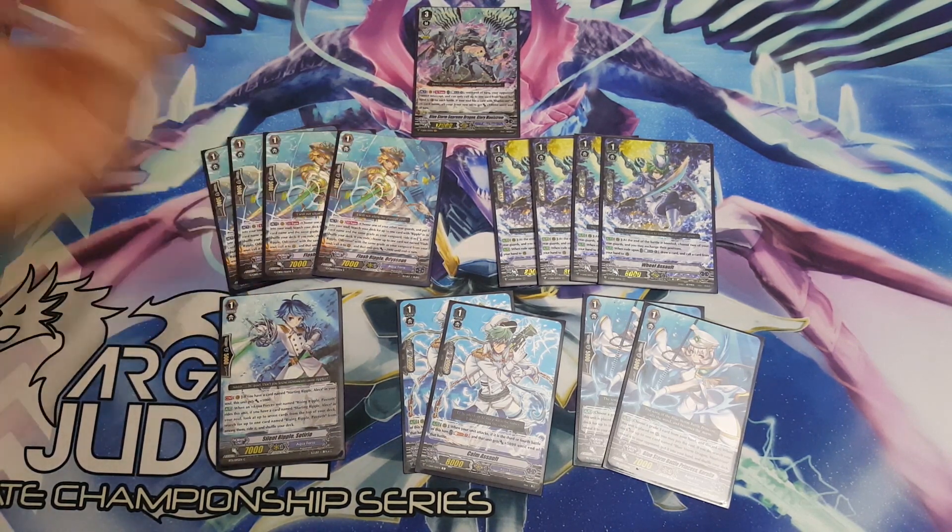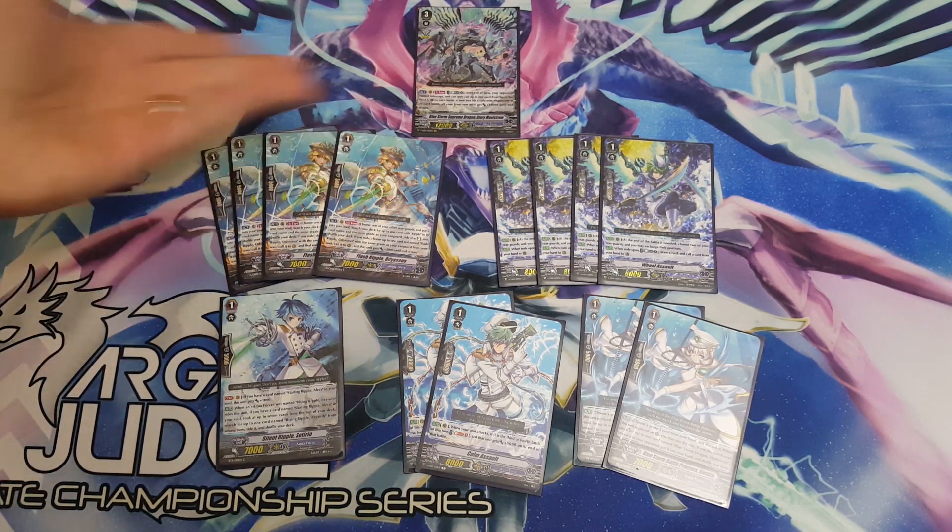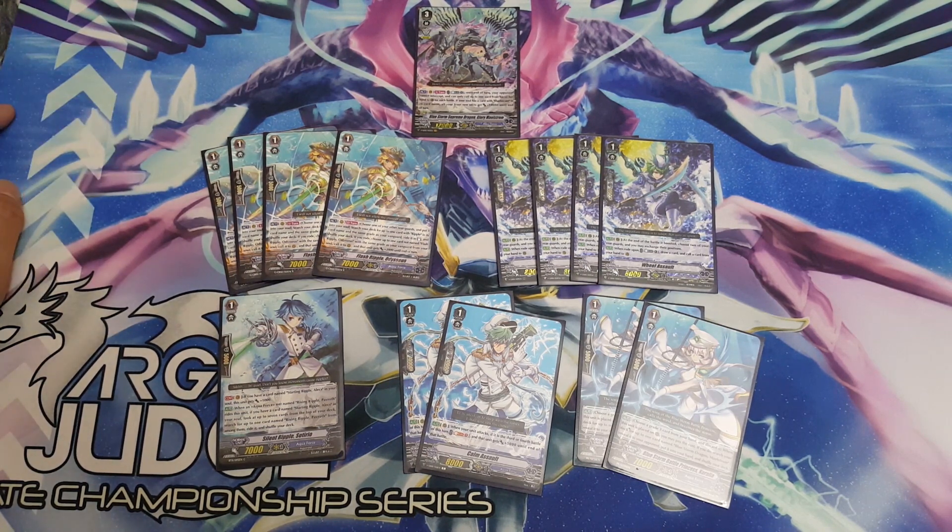You're also filtering to non-triggers with Wheel Assault and getting that advantage. You can swap units at the end with cell circle abuse and all that. So it's four Wheel Assaults and four Odysseus, and then one Sotorio to access that re-ride during grade one to filter out without minusing one.